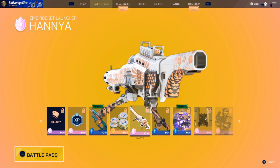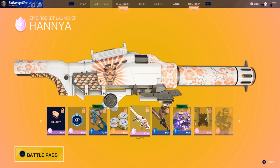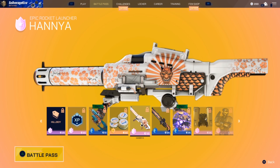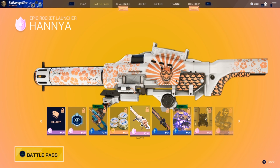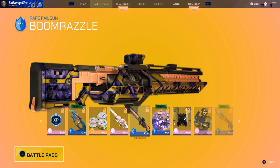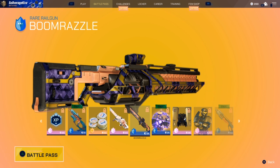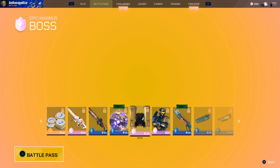The rocket launcher Hania skin looks really nice — they've done a great job of paneling and placing the demon mask and sunburst effect, fading it out onto the rest of the gun. The cherry blossoms look really good too. Then there's Boom Razzle on the ray gun — it's nice, and they've done a really good job on the paneling. But I'd still recommend Zeus as the most appropriate skin for the rail gun.